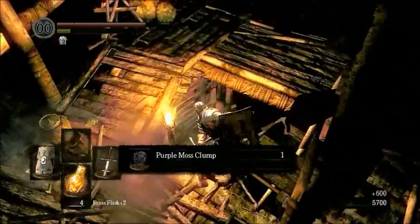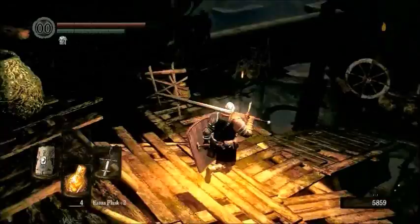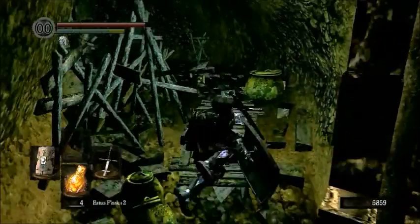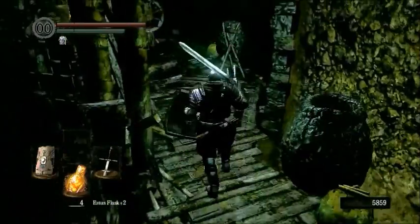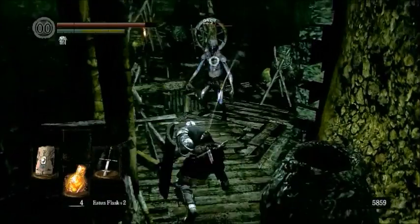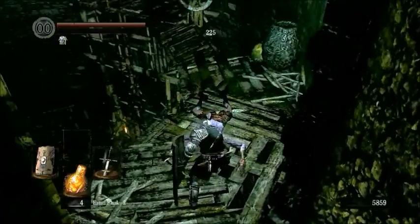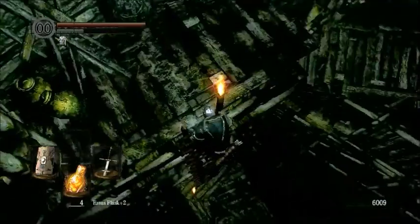Take our purple moss clump that we rightfully earned. Here's a little crow's nest area. Through this way, you might have noticed the blobby thing earlier in the video, down to the left of the little balcony overlooking it. It is actually guarding something — if you get too close, you will probably die. What we're going to do is take a side route and get behind it so we can access the pyromancy it is guarding: Power Within.